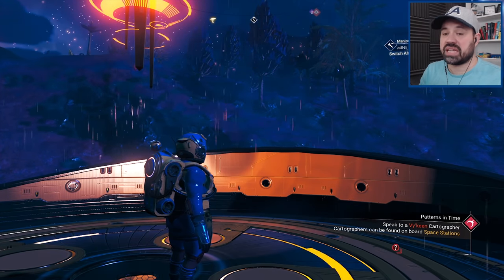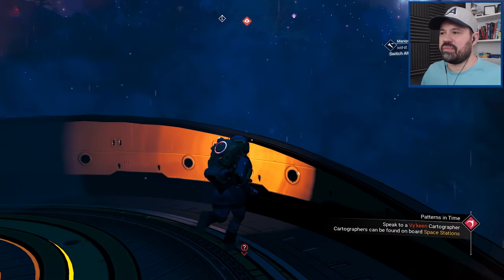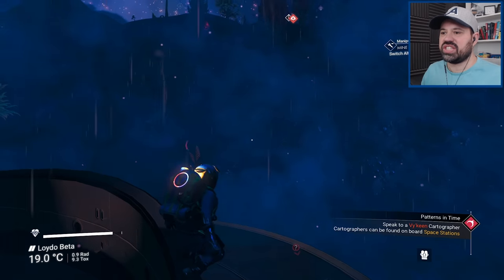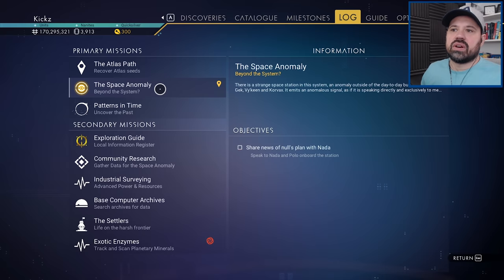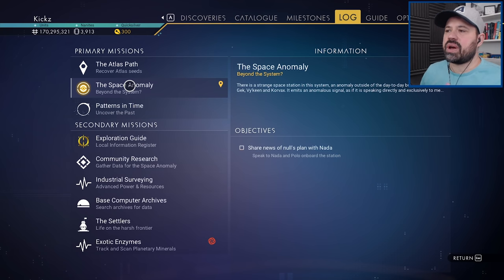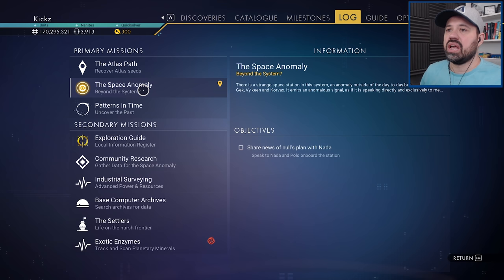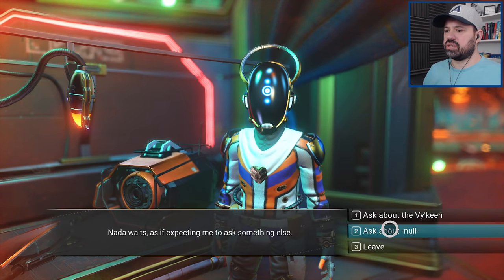So Atlas creates everything, sentinels protect Atlas and eliminate any anomaly in that perfect universe, and Null — who was probably the very first traveler — messed up. I'm assuming after Null messed up, the sentinels were like 'okay, let's do a reset, kill everything, and let it start again from scratch.' I'm not going to continue the main quest right now. I have to go to the anomaly anyway to get the portal — I'll go to the space anomaly, share news of Null's plan with Nada, then head back to our farm.